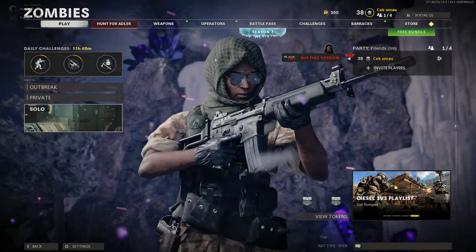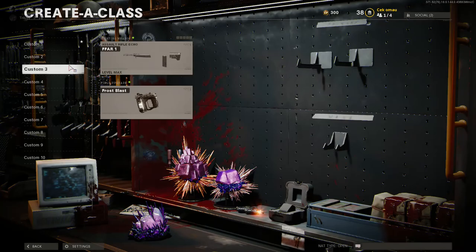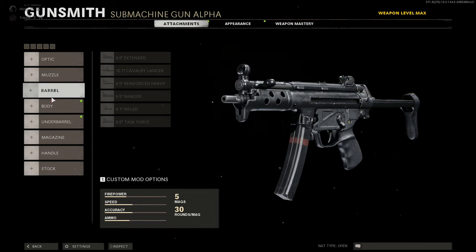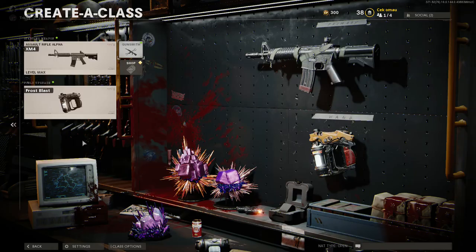What is up guys, in this video I'm gonna be showing you a review on the likes menu. This is a free menu where you can mod zombies and stuff like that, make your own lobby, get a lot of XP, and upgrade your weapons. As you guys can see, on my MP5 everything has unlocked, and you can do this on a lot of your weapons.